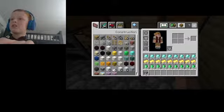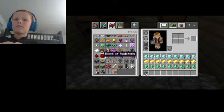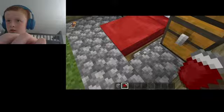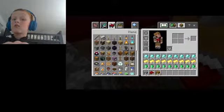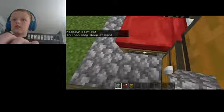Break the bed, then break a little hole underneath the bed. Then what you want to do is get your chest, put it there, cover it all up, and now you have access to this chest.